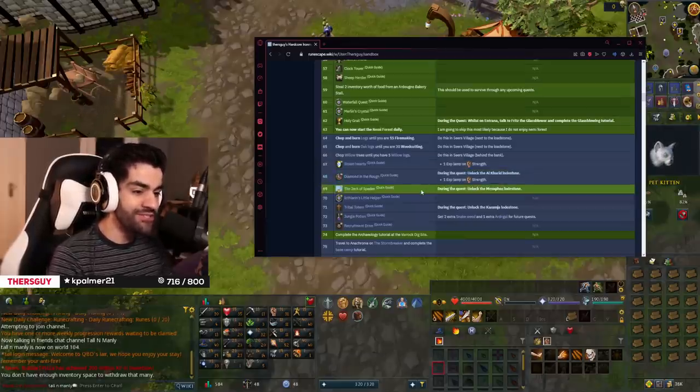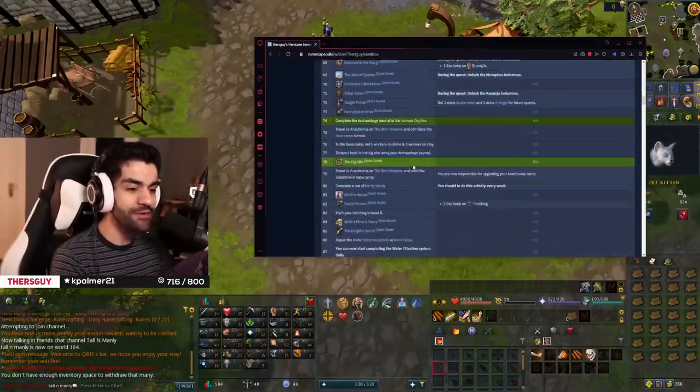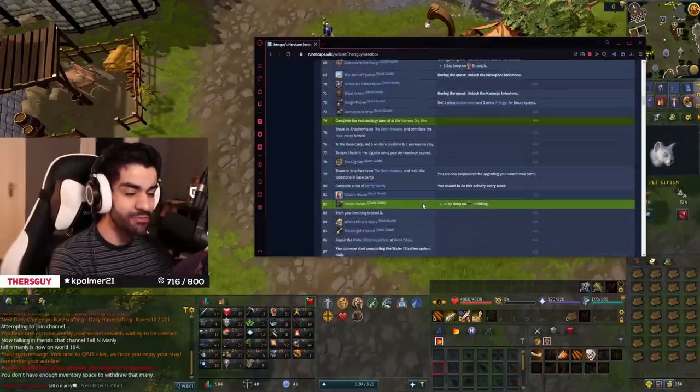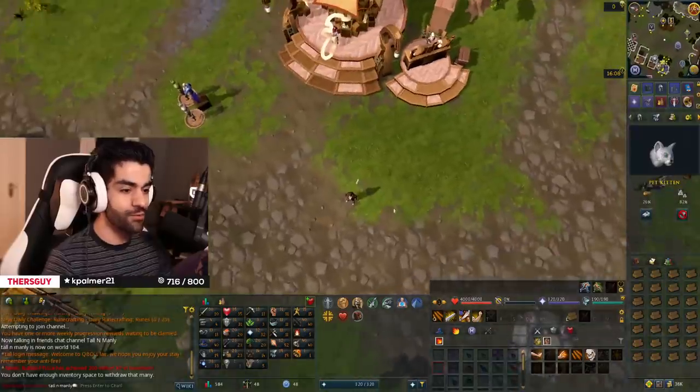We need to chop five willow logs, and then we have a ton of quests to do today — this could be the biggest questing day of the account so far. We've got Stolen Hearts, Diamond of the Rough, Jack of Spades, Explorer's Little Helper, Tribal Totem, Jungle Potion, Recruitment Drive, Dig Site, Witch's House, and Death Plateau. It's a nuts amount of quests and honestly, I'm okay with it. We're gonna full send it.